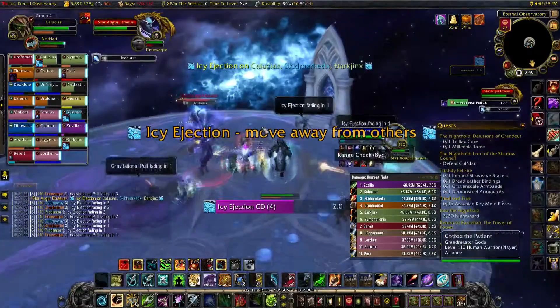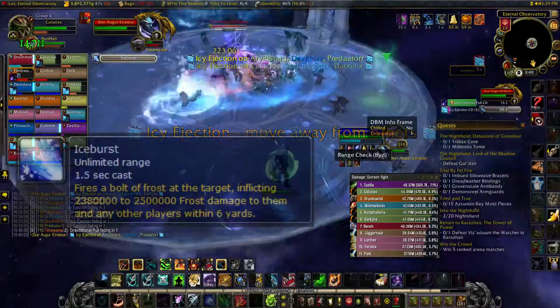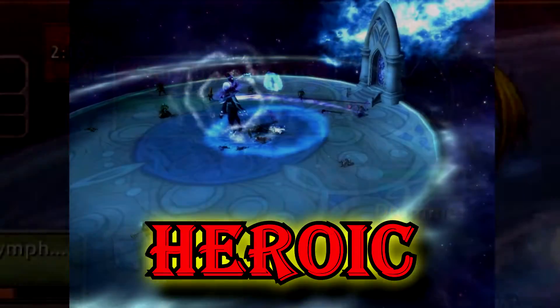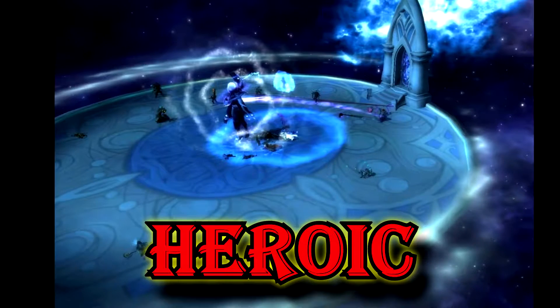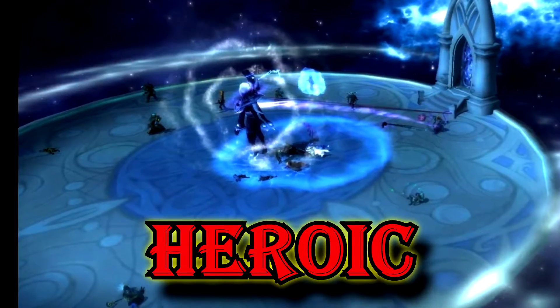Random players will also get Icy Ejection — stand near the edge of the platform and not near anyone else. The tanks should also never stack during this phase because of the Ice Burst ability cast on the current target. On Heroic, the boss will cast Frigid Nova every minute, which deals massive damage to the raid. Stack before the cast finishes to reduce damage taken.